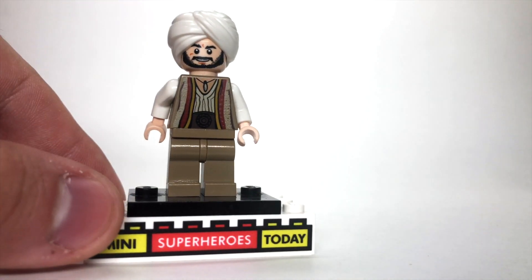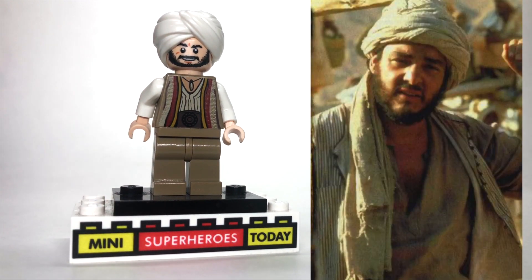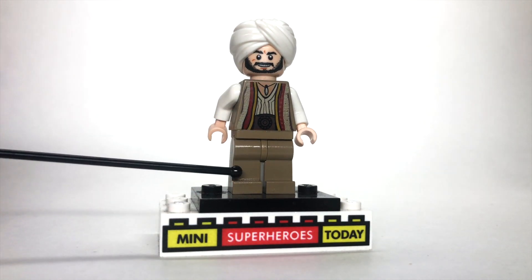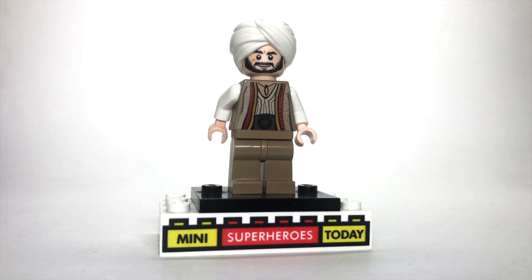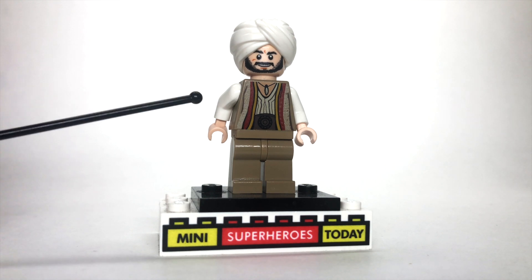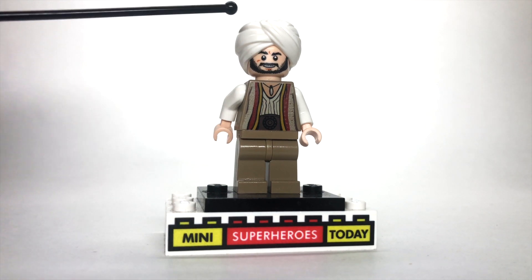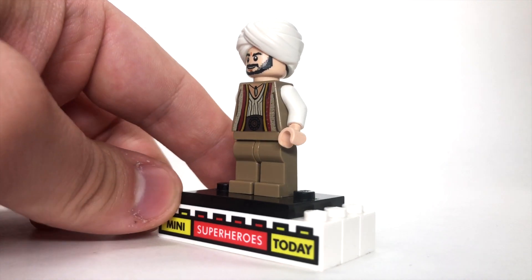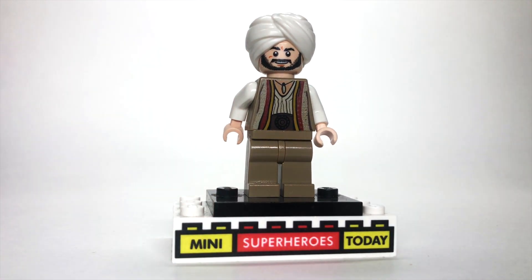Here we've got Indiana Jones' close friend Sala, one of my favorite characters from all of Indiana Jones. To build this figure, the torso, legs, and head are actually from the character Sheik Amar from LEGO Prince of Persia — it really works out that way. I just popped on some tan arms and added the turban from the LEGO collectible minifigure series to round this figure out. I'm really happy with the way this one turned out, and I can't believe we never got an official LEGO Sala — it's absolutely crazy.